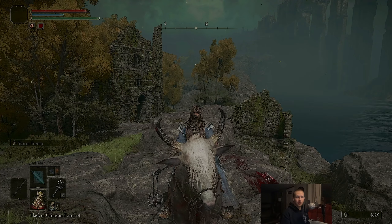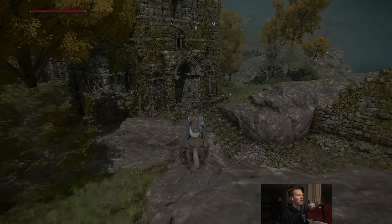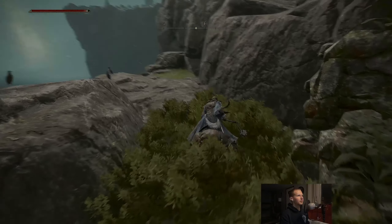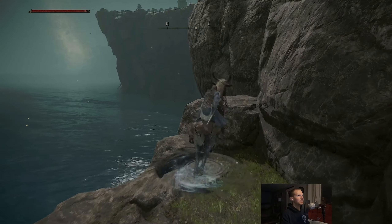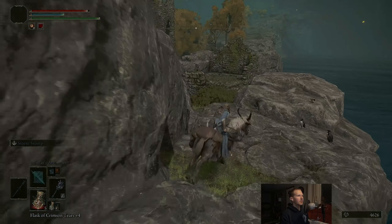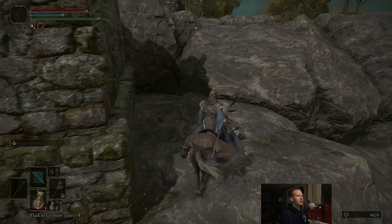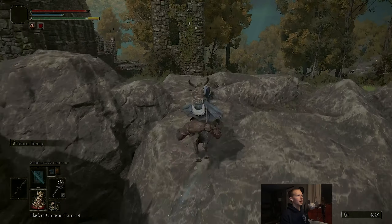At the end of the previous episode, we defeated the Tibia Mariner here in Summonwater Village, and today we're going to run through this area, clear everything out, grab all the items that can possibly be had, and then head up basically this slope that's behind the village and work our way up towards Stormhill.